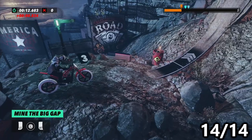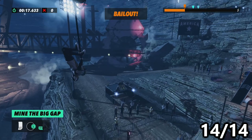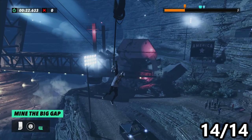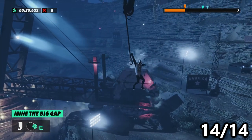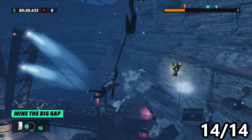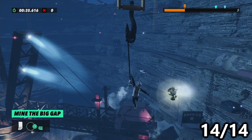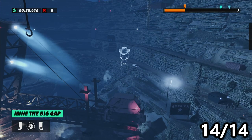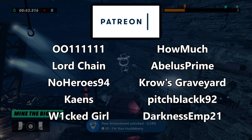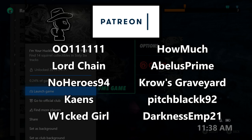Last but not least, we have Mine the Big Gap. Get to checkpoint three, then bail off the ramp up and find a small hook to grab onto. Rock yourself to the left and to the right, and once you reach the top, rock straight into the squirrel. Doing this unlocks all of the squirrels — you'll get a Uplay reward as well as your achievement or trophy. Thanks guys so much for watching. Drop a like, share the video with a friend. Special thank you to everyone on Patreon. Shout out to Double O — hopefully I see you guys soon. Peace!